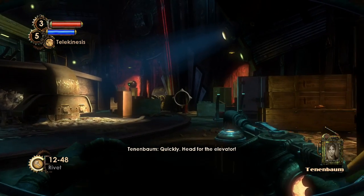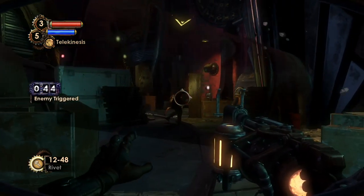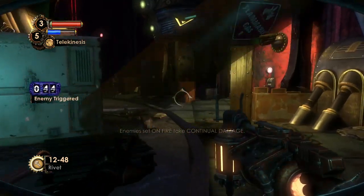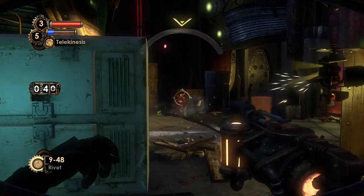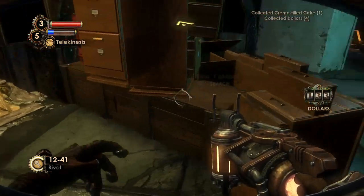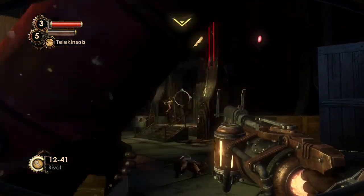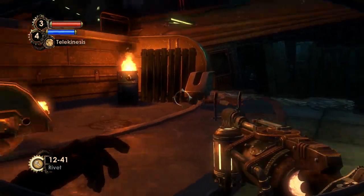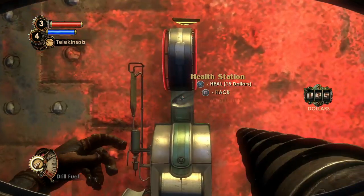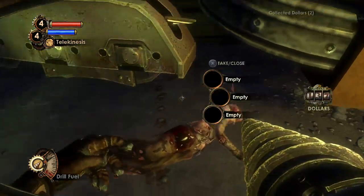Head for the elevator. I always wondered why we need to be quick — the quicker we go the more splicers we spawn. There we go: about five splicers. If your defenses are set up correctly you can easily make it out, but you need to be careful — there are a few more. Is this one dead or still alive? Yeah, he's burning to death. There's another health station here — whack it. Four out of five health, which is really nice.